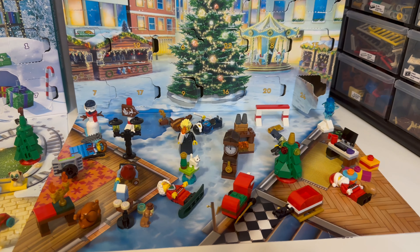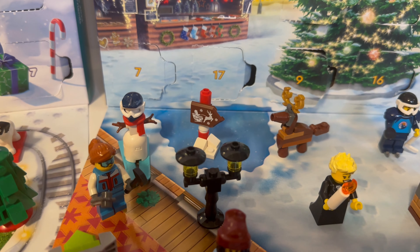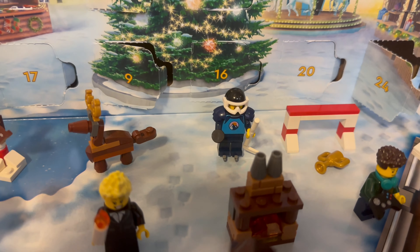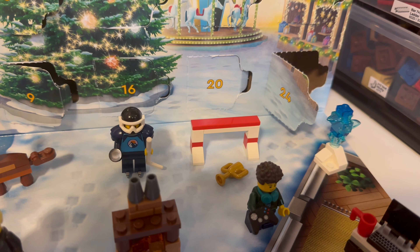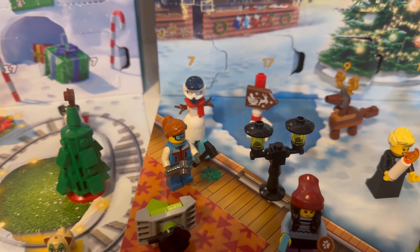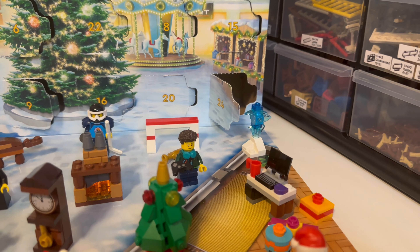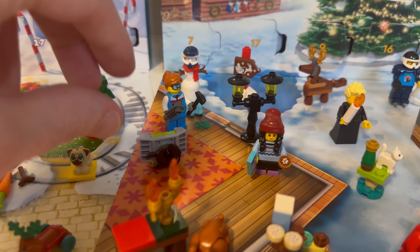Next is the City calendar. For day one you get a snowman with skis, which is nice because I want to do a ski hill in a winter village next year. You get Santa Claus, a brick-built reindeer, a hockey player — my wife's family is really into hockey so that's awesome — a hockey goal, an ice sculpture, the lady who did the ice sculpture, some street lights, and a caroler, which is a pretty good minifigure to have.